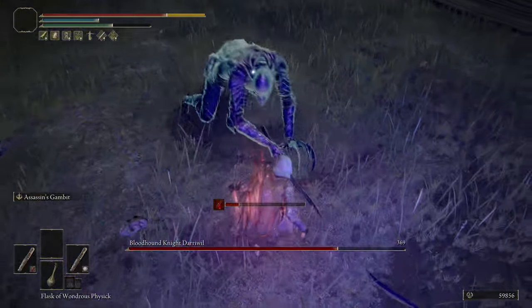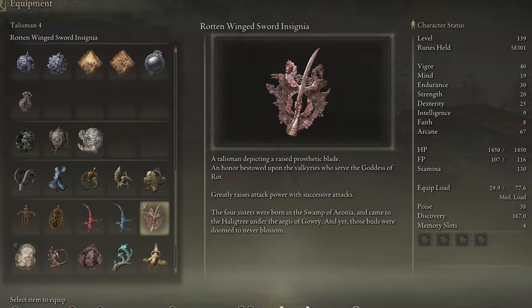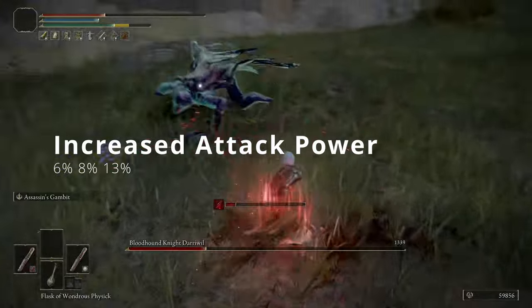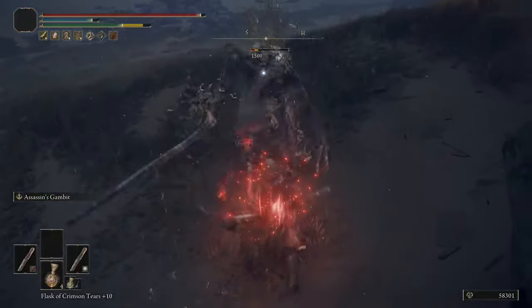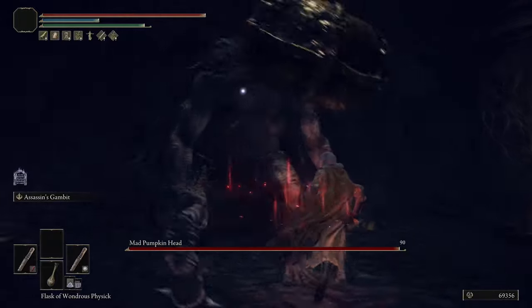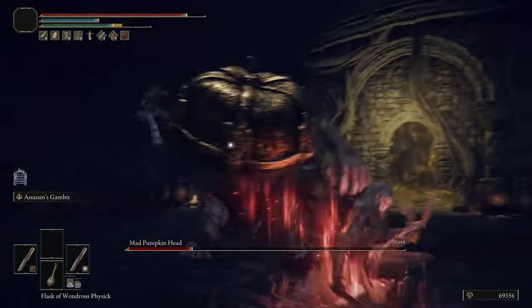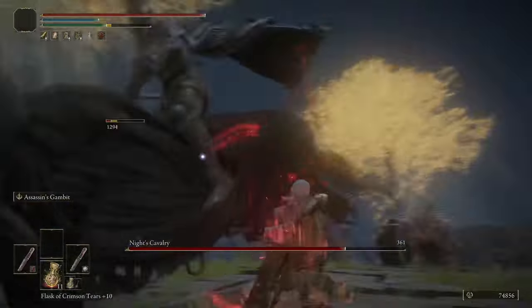Our fourth and final talisman is the Rotten Wing Sword Insignia, which greatly increases attack power with successive attacks. There are three tiers: 6%, 8%, and 13% attack power boost depending on hits landed. Because we're attacking so fast with daggers, we immediately reach the 13% boost — we're hitting so fast we skip straight to the final percentage. If you don't have the Rotten Wing Sword Insignia, Millicent's Prosthesis works as a replacement, but I prefer the Rotten Wing Sword Insignia.